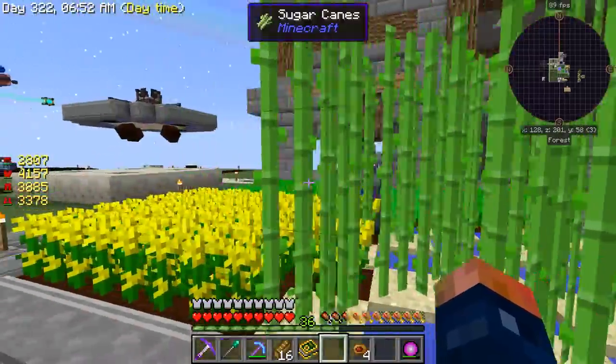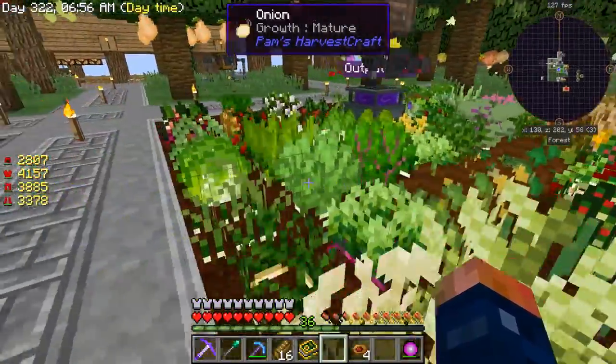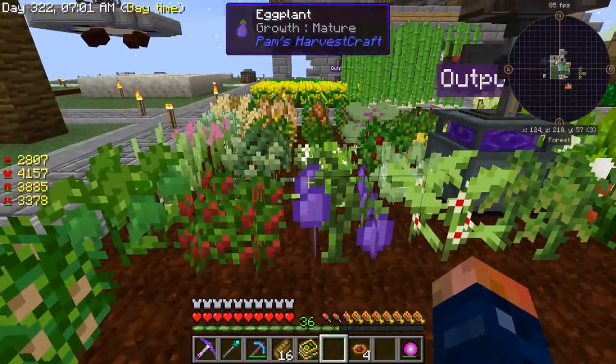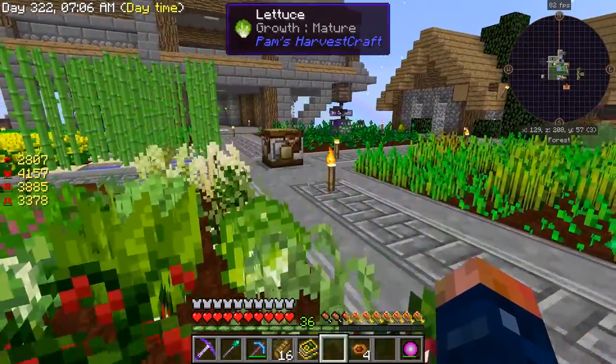This over here is filled to the brim with canola, canola seeds, sugar cane and stuff. I've been putting a bunch of that into the system. I don't need that much - honestly, the less this is running, the less lag it is. Same with this over here. This is all the Pam's Harvest Craft items. I think I did them all correctly - it was kind of hard because I had to go back and forth.